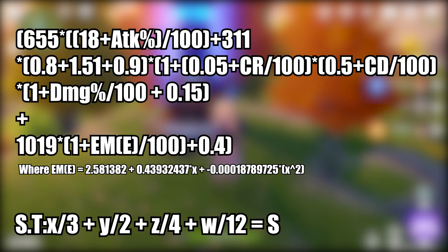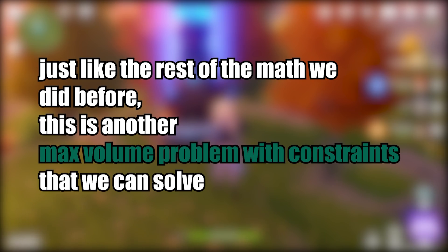Speaking of artifacts, we can assume the following constraint when choosing stats: 3% attack is equal to 2% crit rate, which is equal to 4% crit damage, which is equal to 12 elemental mastery. If you've been paying attention, you already know where this is going — this is going to be another maximization of volume problem with constraints.